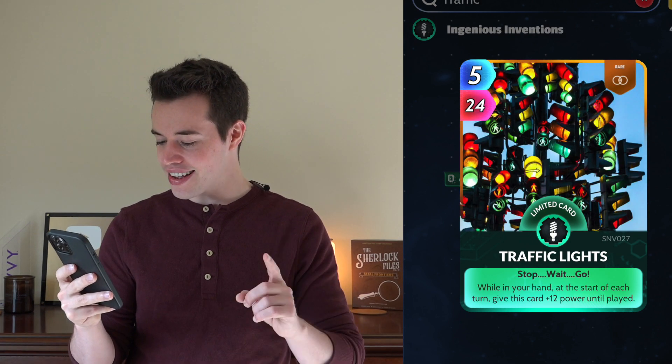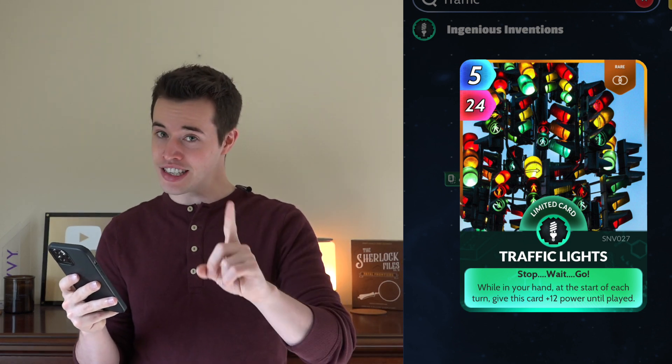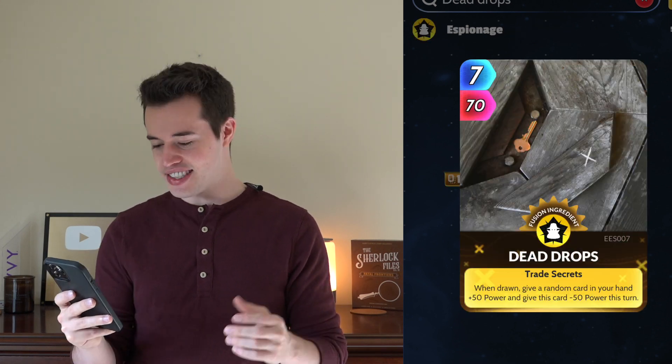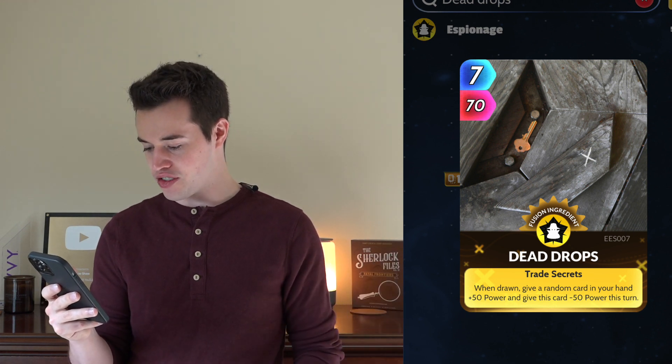Traffic Lights: while in your hand, at the start of each turn, give this card plus 12 power until played. That one might not be helping Paper directly, but it is an Ingenious Invention and it's going to be giving itself power while it's sitting in your hand. Dead Drops: when drawn, give a random card in your hand plus 50 power, and give this card minus 50 power this turn.